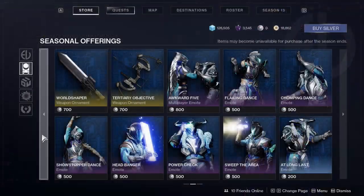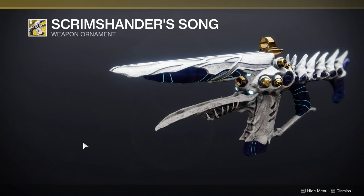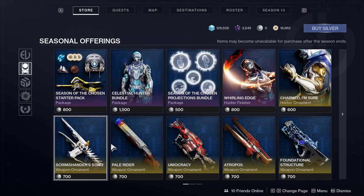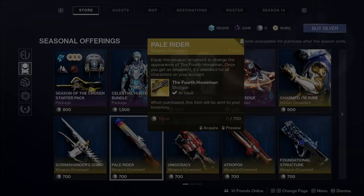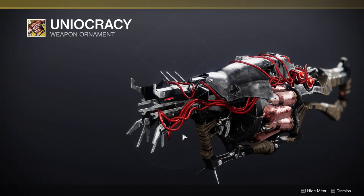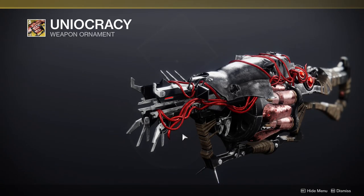We also get a ton of weapon ornaments, which is cool. We get one for this gun — I forget what it's called — looks cool but I definitely would not spend money on that. We could also get one for Fourth Horseman, which I definitely would not spend money on either. Then we get an Anarchy one, which I probably would spend money on because I'm getting tired of seeing Anarchy's basic skin.